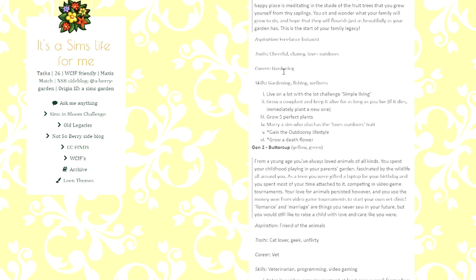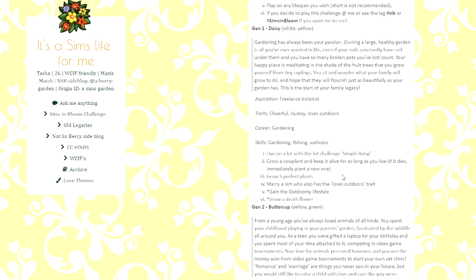Other things we have to do: live on a lot with the Simple Living lot challenge, grow a cow plant and keep it alive for as long as she lives — if it dies, immediately plant a new one — grow five perfect plants, and marry a sim who also has the Loves Outdoors trait. Optional goals include gaining the Outdoorsy lifestyle and growing a death flower, which I've never done before, so I definitely want to try that.